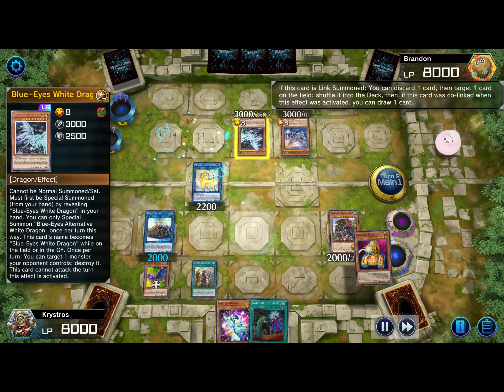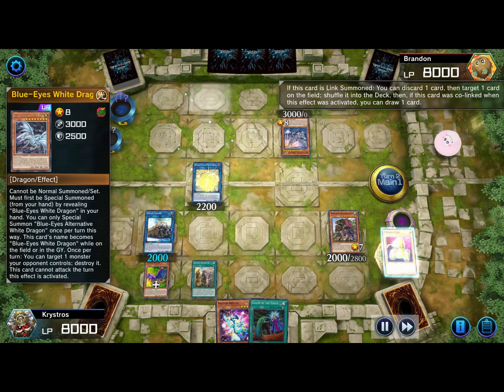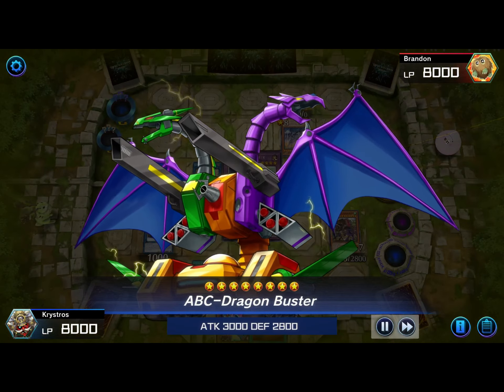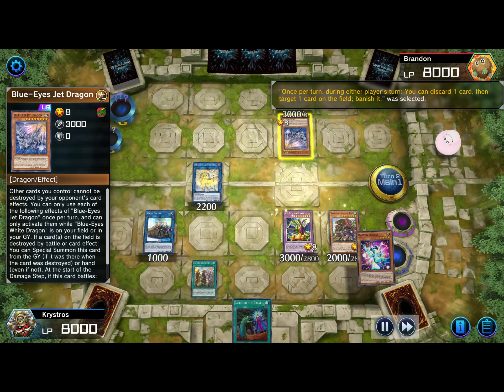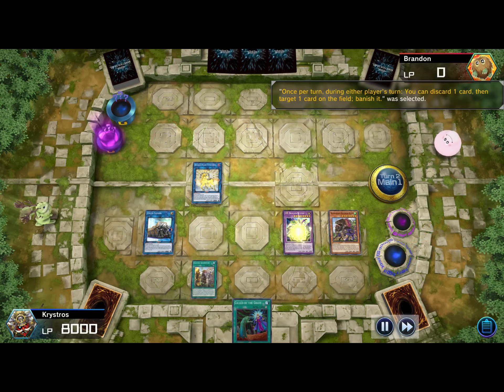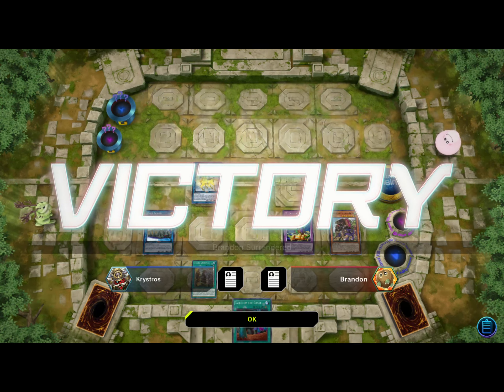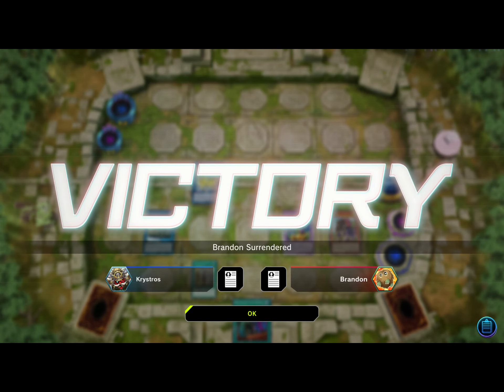Nightmare Unicorn's effect gets rid of my A-Assault Core and bounces his Blue-Eyes Alternative Dragon. Then I go into ABC Dragon Buster, use its effect to discard and banish one of his remaining cards, and my opponent concedes. That was a pretty fun duel — really short. I hope you guys are enjoying these. Let's get into our last one.